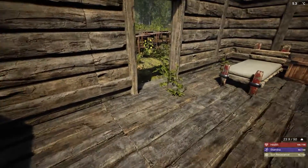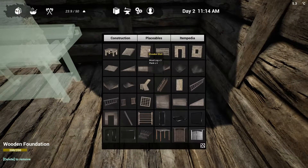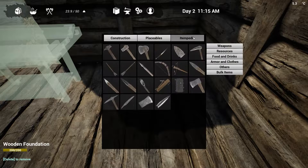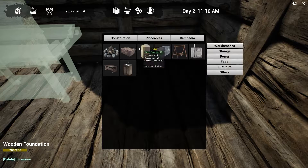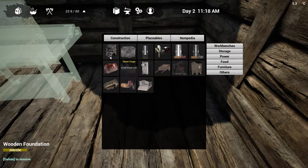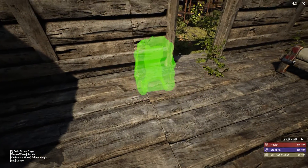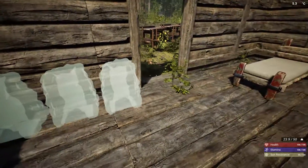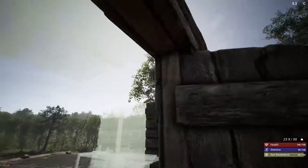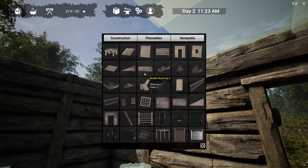We need nails, and we need some of these replaceables - we're going to have to put quite a few of these down. These require a lot of stone, so we'll just do three for now. We need to get this covered up ASAP because it will go out as soon as it starts raining.